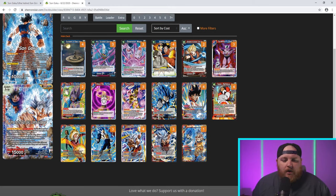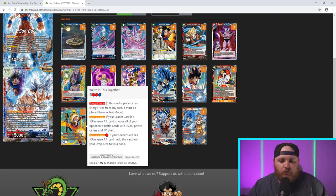Three We're In This Together — a four-cost two red, one blue with Energy Exhaust. Activate Main: if your leader is a Universe 7 card, choose all opponent's battle cards at 25k or less and KO them. Activate Main for one red: if your leader is a Universe 7 card, add this card from your drop to your hand. With Invoker out you only pay one energy to blow up the board at 25k or less. You can drop a Topo on one turn, stop an aggressive wide push, then next turn play We're In This Together and blow up the board. The return-to-hand for one red has great synergy with the front side of your leader — pitching extra cards to draw and get the 5k, then bouncing We're In This Together back and looping it.